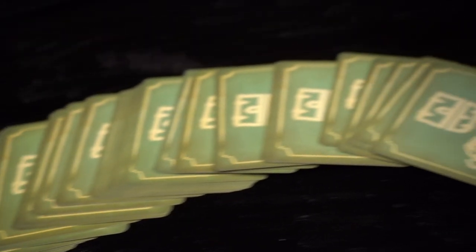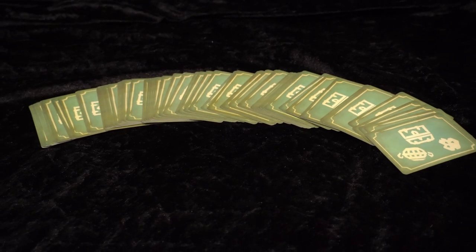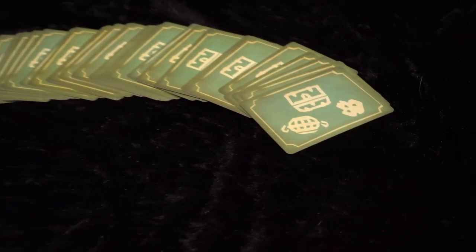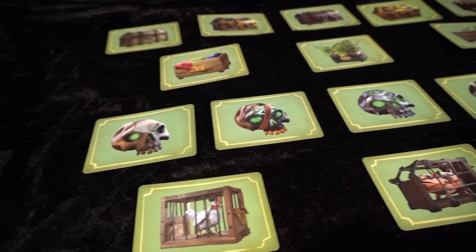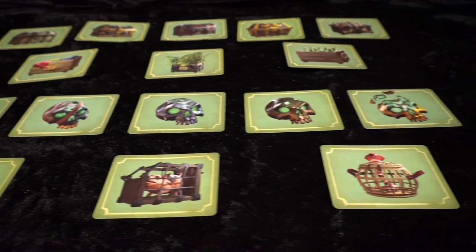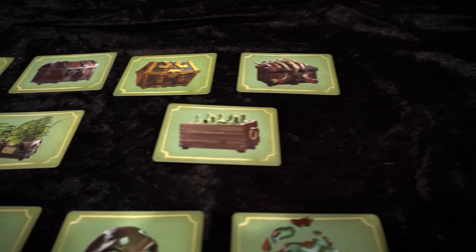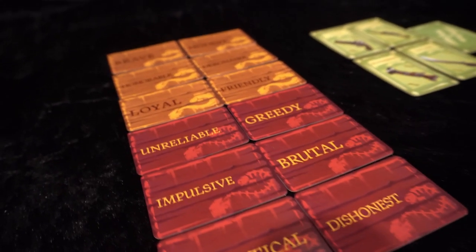After you're done ogling the dice, you'll notice there are also cards in this tabletop game. Many tabletop games do not rely on cards, but in this case we have a nice assortment of card decks for different purposes. I haven't played the game yet, so bear with me as I explain. The first and largest deck appears to be a loot deck — we have various Gold Hoarder chests, Merchant crates, Order of Souls skulls, and various other loot you might recognize from Sea of Thieves.